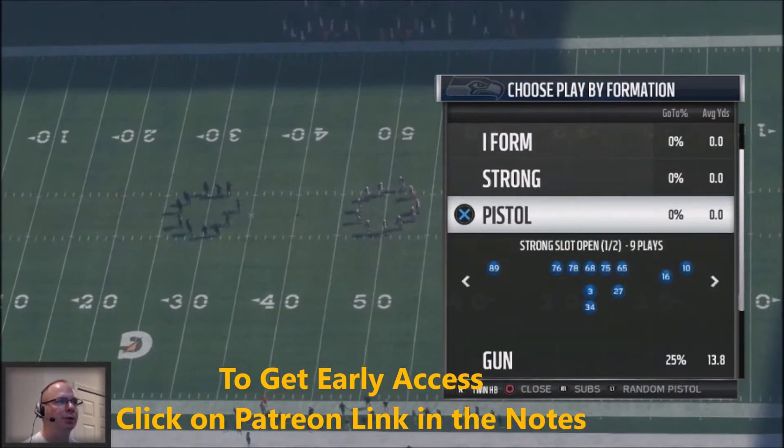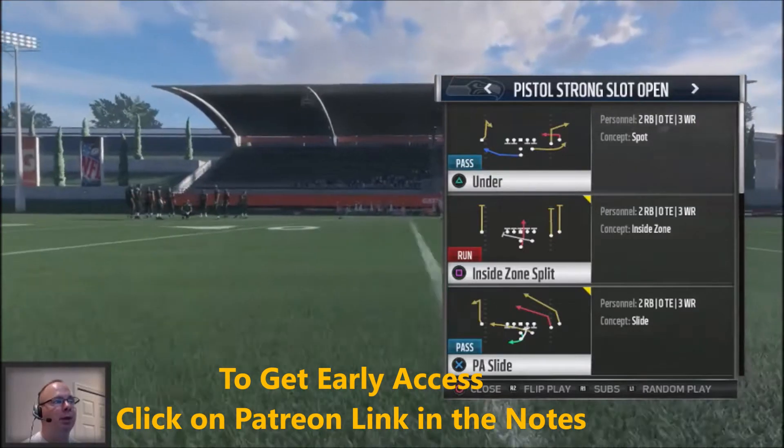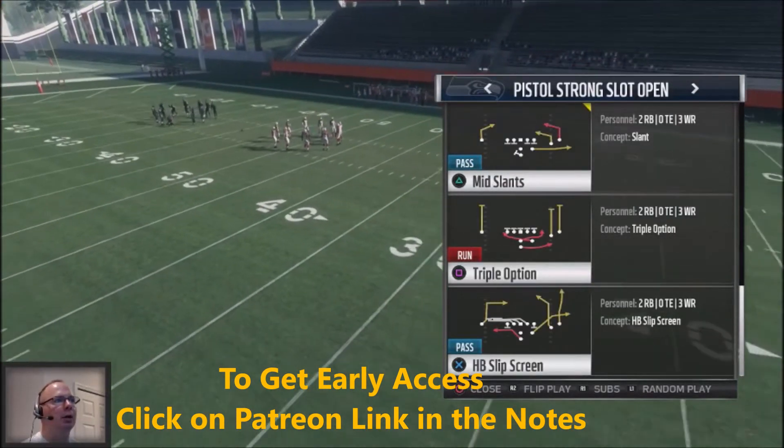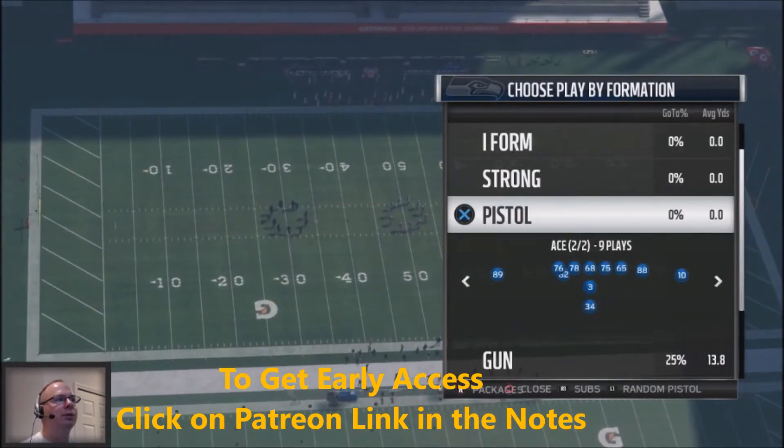This is the first formation we're going to jump into: Pistol, in particular the Strong Slot Open. This is basically five plays we're going to be running — a great scheme to use against your opponent in no-huddle type situations.